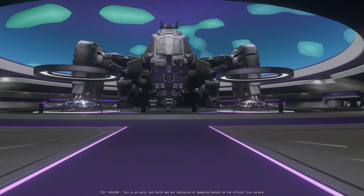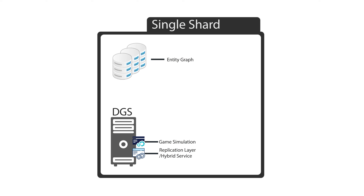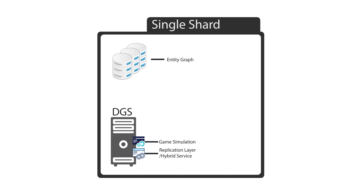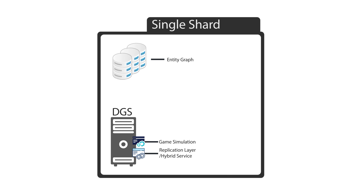The main limitation of this current workflow is that the game cannot scale. The Replication Layer being connected to a single DGS prevents Star Citizen's ability to scale. Another problem is that if the server dies — aka we experience a 30K error — the Replication Layer dies as well. As you can see, the game simulation and Replication Layer are both hosted on a single DGS, coupled together. This means that they are sharing the same compute resources, which leads to a compute resource bottleneck.